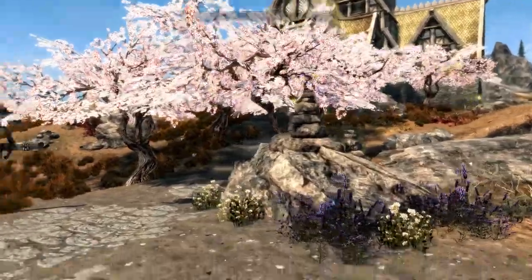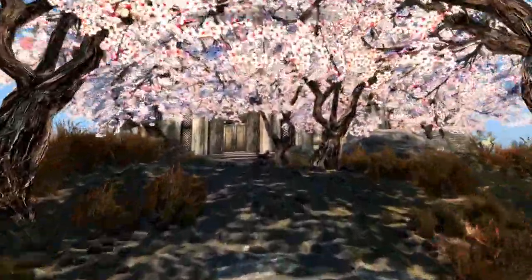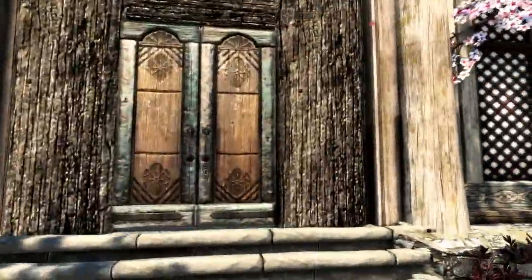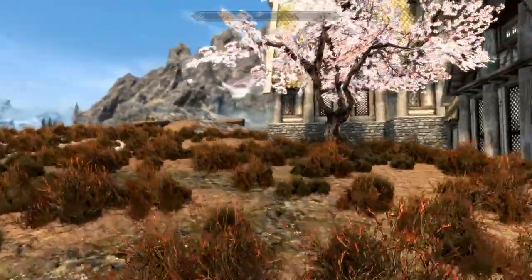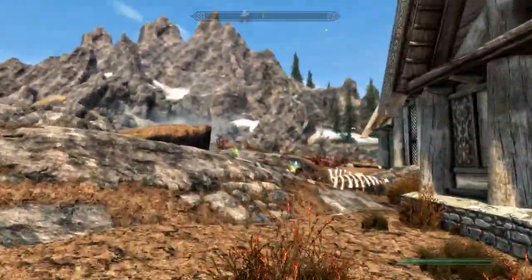The front entrance is beautiful because it has these gigantic pink trees right here, creating a shadow all the way through. The lighting kind of adjusts as you walk up to your front door and it just looks as if you're walking through your own mystical forest, which I can really dig. But before we go inside, let's double-check and make sure there's nothing on the outside.